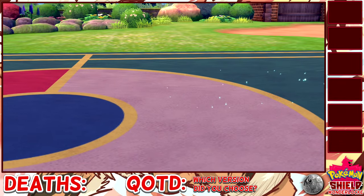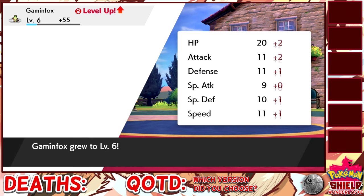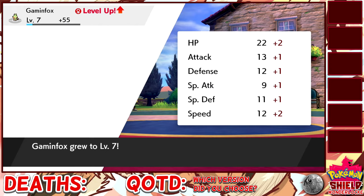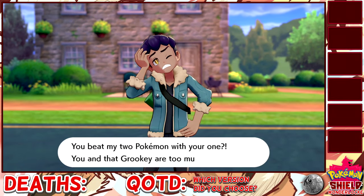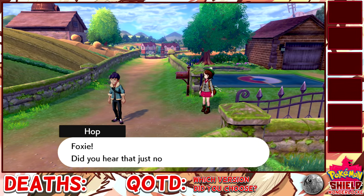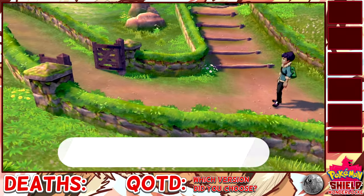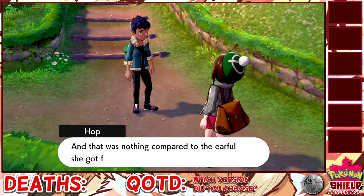Goodbye Wooloo. And you get just enough experience to level up and learn your starter's special attacking move. I noticed we didn't even get to name our rival. You beat my two Pokemon with your one — it's because we're a boss. We got our first — I was so excited to start my adventure. Look what happens: we get to go in the spooky forest of spookiness. That poor Wooloo is gonna get eaten by a squirrel or something — we've got to save it, of course.